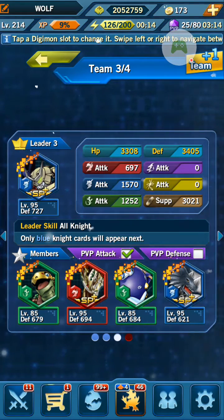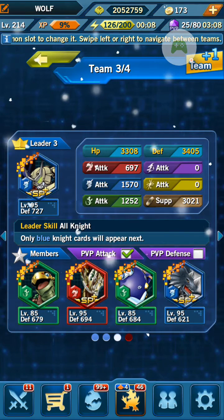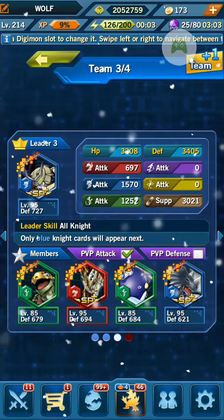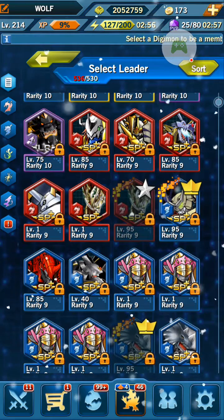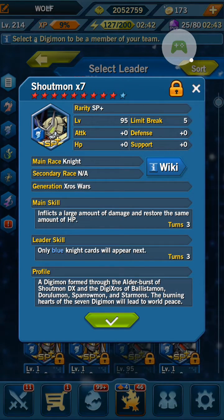So we are currently testing the new PvP system, and I figured I'd show you the team I decided to use. Maybe you guys have suggestions for other mods I could use. I decided to go with Sheldmonach7 as my leader, where he inflicts a large amount of damage and restores the same amount of HP. Main skill at 3 turns, and only blue cards appear as a leader skill, also at 3 turns.